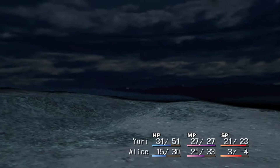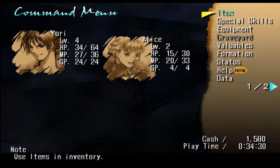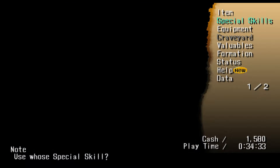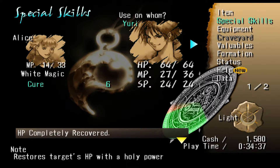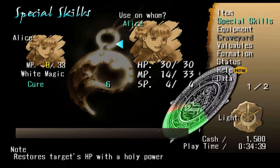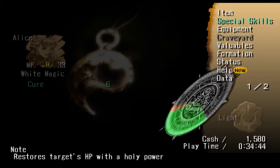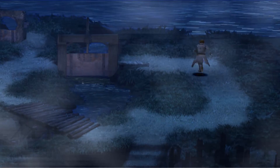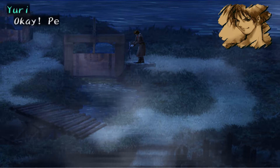We're going to need to do some healing. Let's go into options real quick, go into special skills, so we can use our cure ability. Alright, we have completely recovered. It even shows you the judgment ring for what you'd have to deal with in combat when casting the ability. There are also some upgrades that will increase the range of the judgment ring, which we'll find not too long from now.